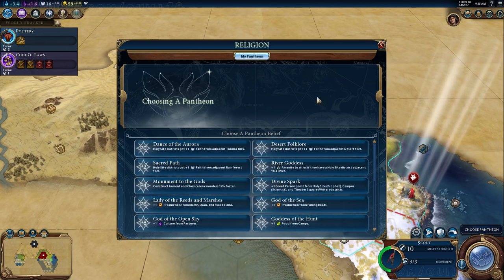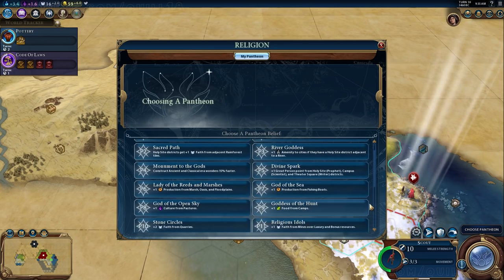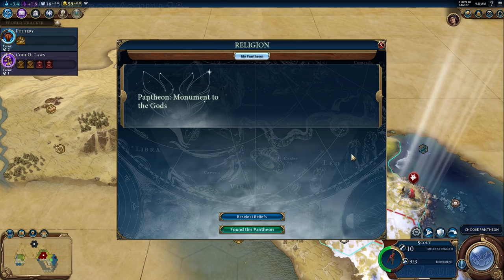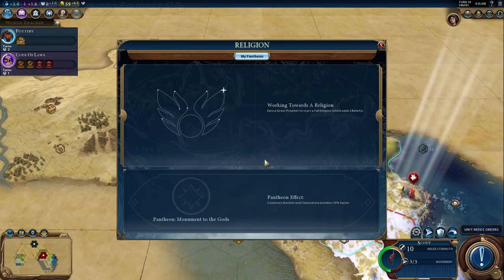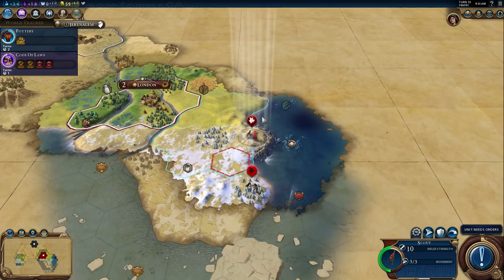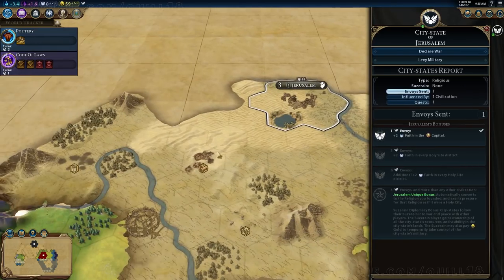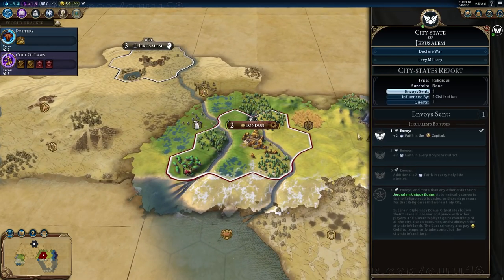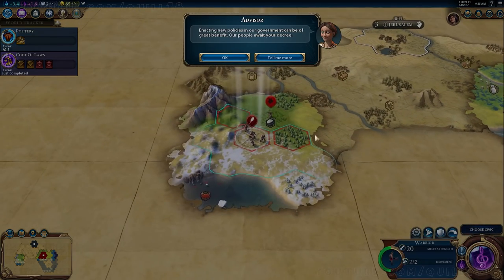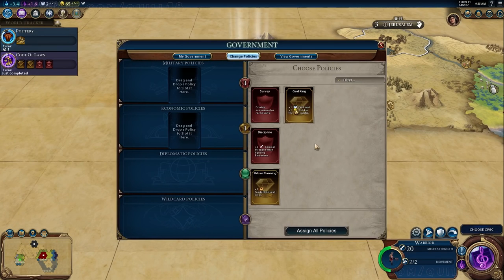Building wonders isn't something you can normally do on higher difficulty settings, especially not early wonders — on Immortal or Deity you usually can't compete. I thought it might be fun, so I decide I'll build Stonehenge. But soon you'll see that I can't actually build Stonehenge, because just like all wonders in Civ VI, wonders are effectively a district — they have to be built on a tile and many have rules about where they can go. Stonehenge has to be built adjacent to stone, which makes sense but my Civ V brain forgot. So London can't build Stonehenge, and I don't think I ever get any value out of our Pantheon.